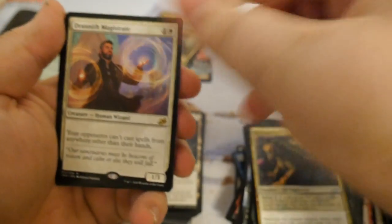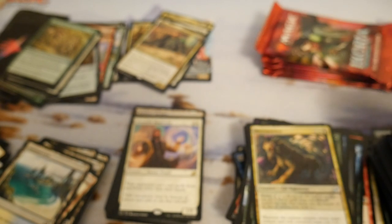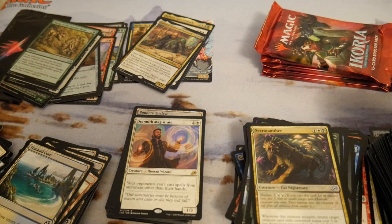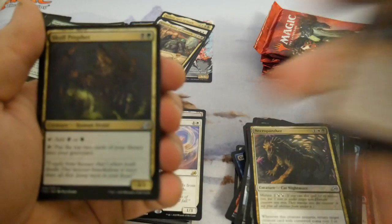Another Drannith Magistrate! I've wanted to build — I played Brago stacks for a while, and maybe I'll go back to building a stax deck. That card's pretty mean though, so maybe I'll play Lavinia or Grand Arbiter instead, just be really annoying. Skull Prophet — love this card too.